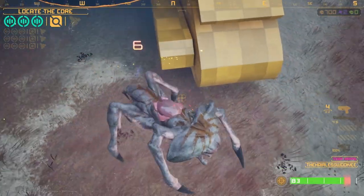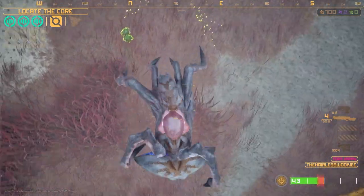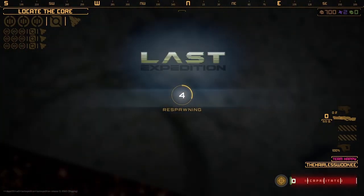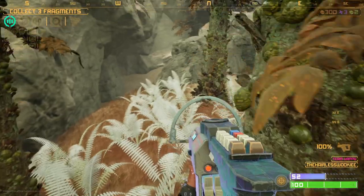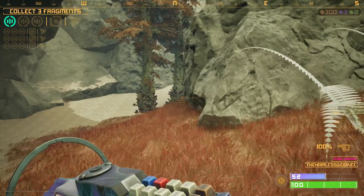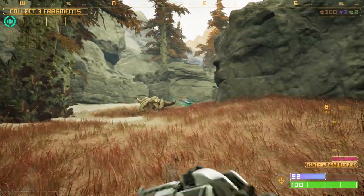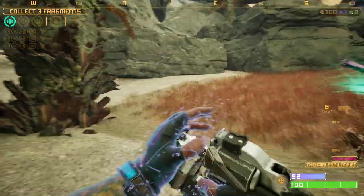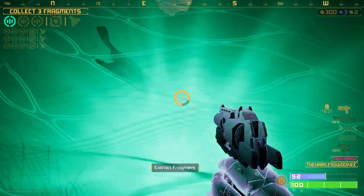If you ever get lost or don't know where to find your next fragment, you just pop out your bubble. If your teammates are inside your bubble, they can boost it and make it bigger and bigger — you can do it three times and it's easier to see where things are. Let's run over here and grab this fragment. If you're enjoying this content, I appreciate you clicking Like, subscribing, and clicking that Gala link down below — you don't have to buy anything, just clicking that link helps out my channel.